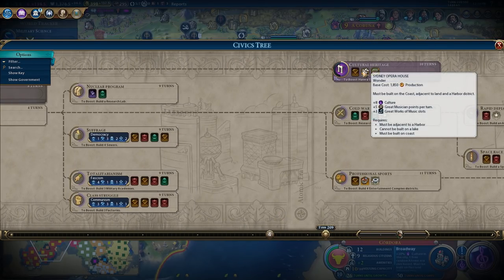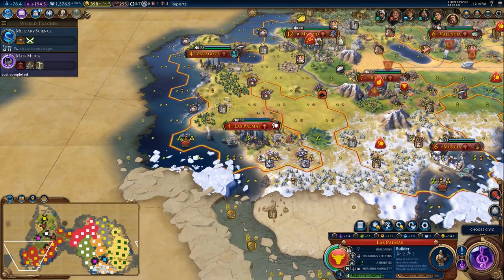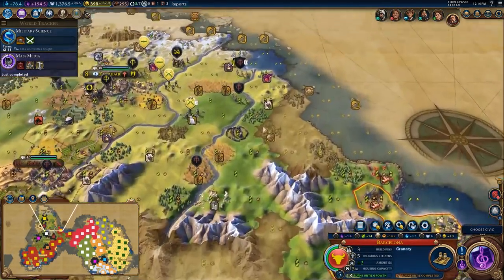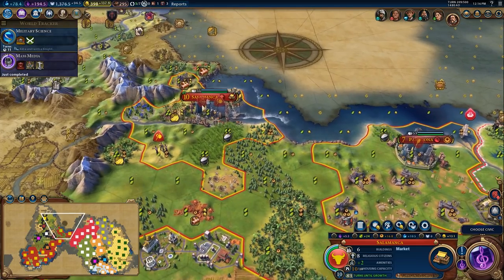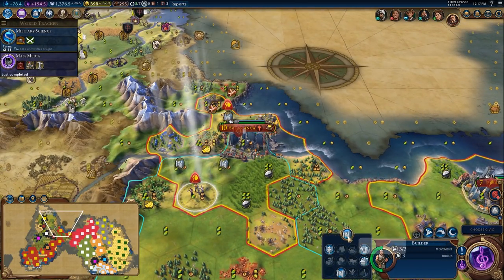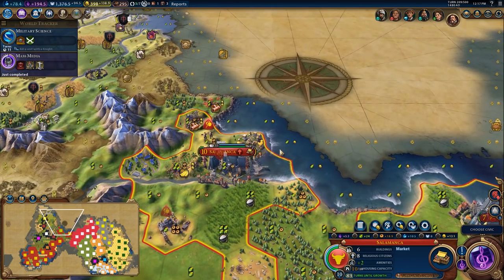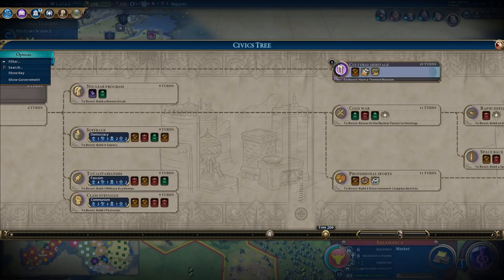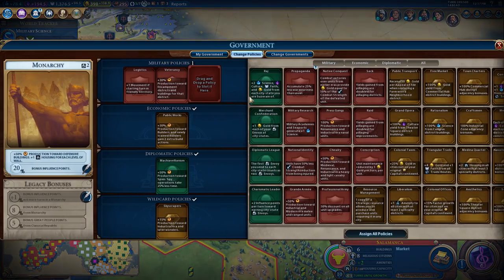Cultural heritage would be quite useful. If I could get the Sydney Opera House, where would I build that? I would need a city with decent production. It's not enough production here. I'd need a city with good production — it would maybe be up here in Salamanca. If I got these hill mines going, I could do it. If I get these hills locked in, then I could almost certainly put it right there once I get the Sydney Opera House. So I may go for that — drop a Sydney Opera House over here.